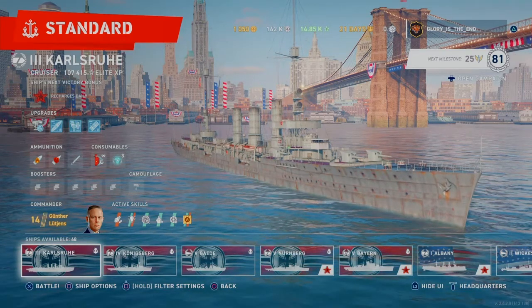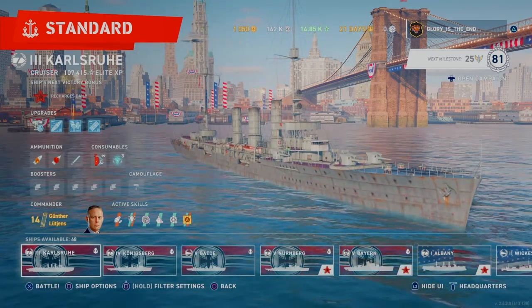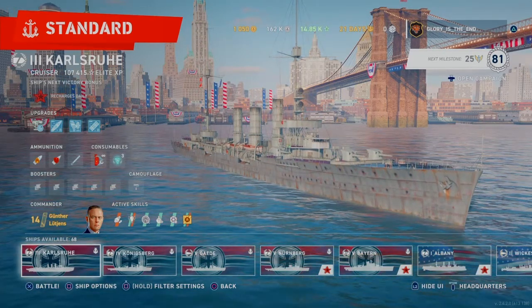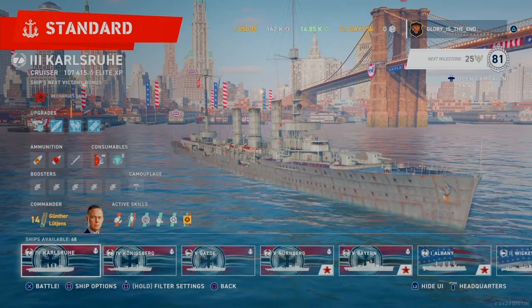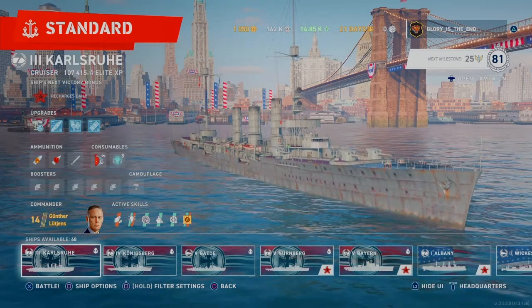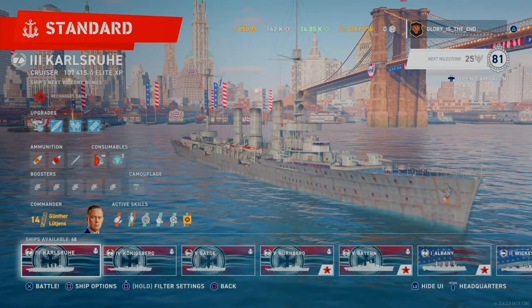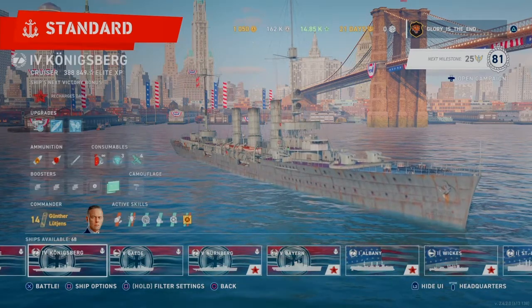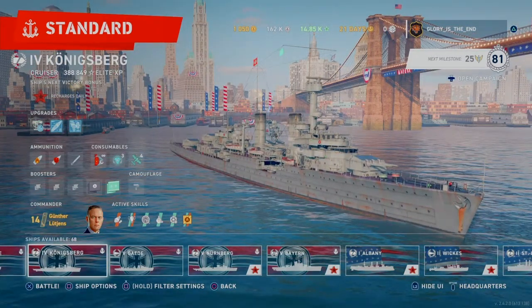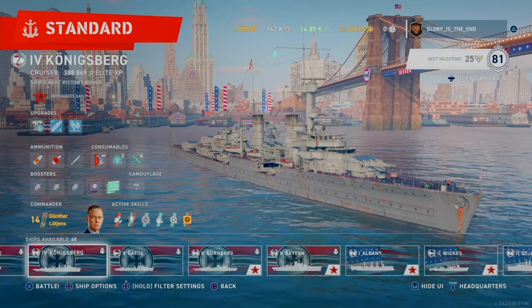They're tier 3, tier 4, and tier 5 ships, because I find that monetarily you're at the kind of level where you can still have a lot of fun. It's still a bit challenging and it doesn't cost too much to service the ships, so if you have a bad game it's not too big a deal. As you would know from my channel, in World of Tanks and World of Warships I'm primarily a German player. I love the Karlsruhe — she's great. I get in there with the HE; she's got torpedoes and that's just a lot of fun at tier 3. And Konigsberg is my favourite ship.